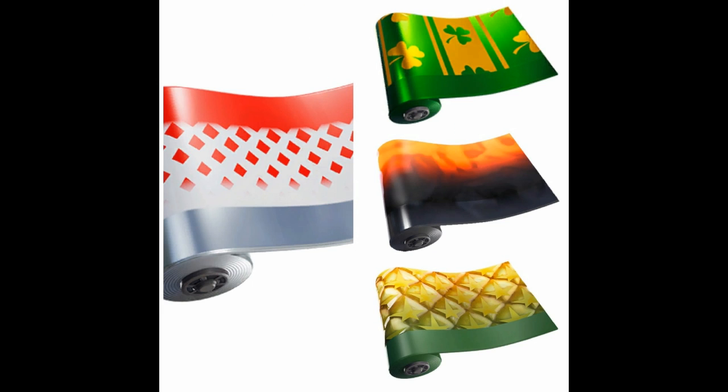Alright guys, here are the wraps. The bottom one is the starter pack wrap I was talking about. The top one is like a clover — a St. Patrick's wrap, which is dope. The middle looks like an animated wrap we were supposed to get; if it is animated that would be dope, but I don't know if they've made animated wraps yet. The left one is a white and red wrap — very dope. Those are all the cosmetics, and we also got emotes.